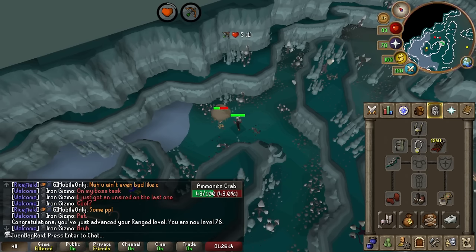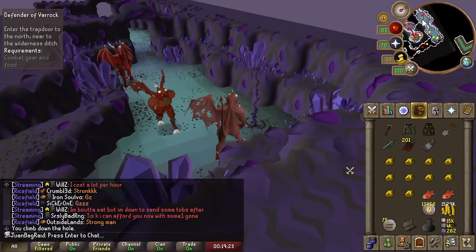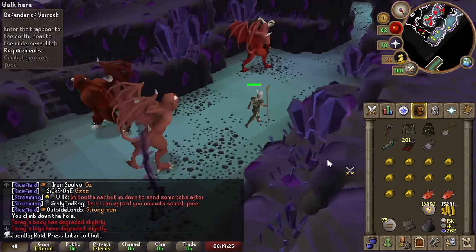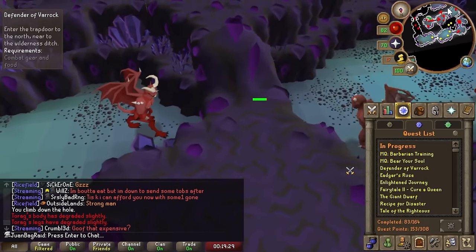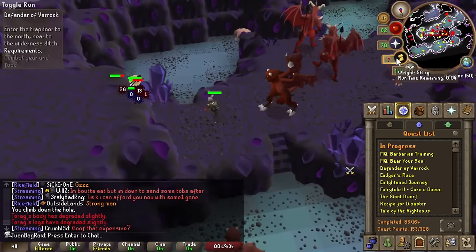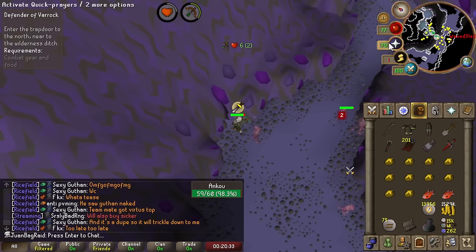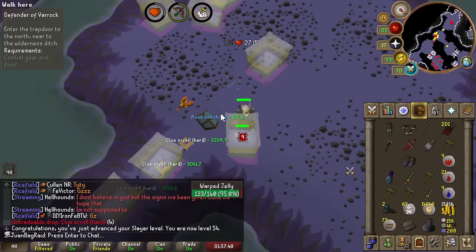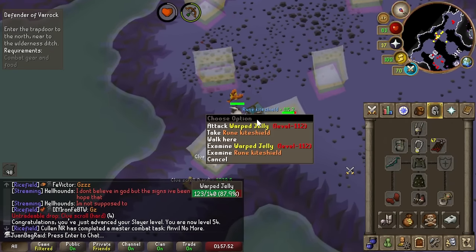A nice 76 range and 1,000 steel arrows left, so probably not going to get another range level. Today we're going to be mixing in Barrows and questing. Questing mainly for Barrows Gloves, but also things like Slayer Helm, Dragon Battle Axe, and a Stash Unit. I'm just going to burn through these steel arrows first. Oh shit, I actually got a Slayer level - I didn't think these steel arrows were going to last so long.